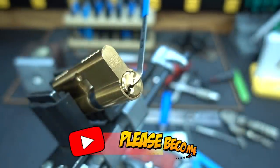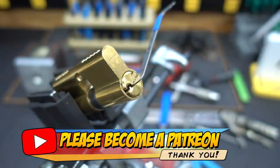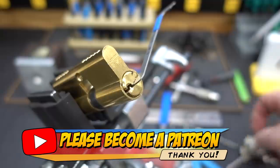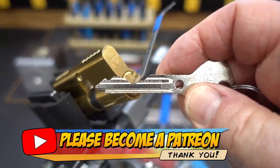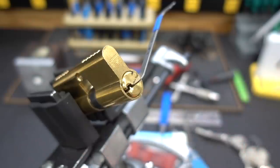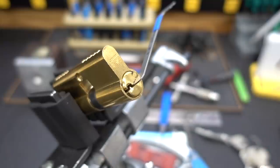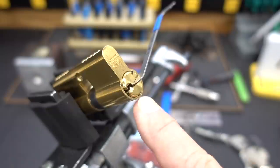That was a last resort, guys. When you have a lock pinned like this and it's literally physically impossible to pick from the rear forward without over-setting the pins in the middle, your only choice is to over-lift. That's exactly what you just saw here. It's a very common technique used on lever locks, but it also works on pin tumblers as you just saw. Anyway, I appreciate your time — stay safe, stay legal.